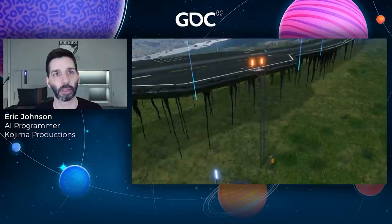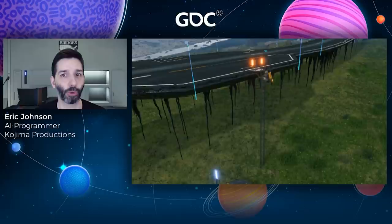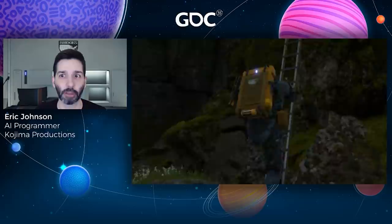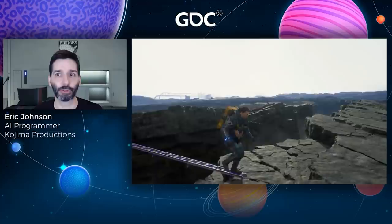Once this was working, game design came to us with a question: if NPCs can use bridges, can we also let them use ladders? At first we weren't sure. In most games, ladders are statically placed, perfectly vertical, with every variable controlled. Even then, supporting them is a significant amount of work. But in our case the player can place them anywhere and at any angle. Ladders placed at more than 45 degrees need to be climbed with both hands, but ladders placed at less than 45 degrees would be walked across like bridges. Because these provide avenues of escape for the player, it was important for NPCs to be able to traverse them as well — if they couldn't, it would be trivial for the player to move somewhere that NPCs couldn't follow.